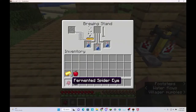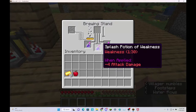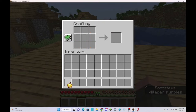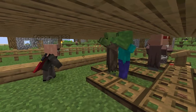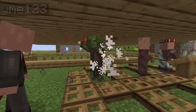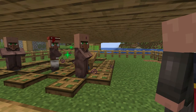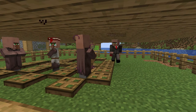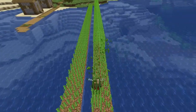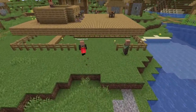To cure the zombie villagers, brew a potion: place a fermented spider eye over water bottles to make potions of weakness, then add gunpowder to make them splash potions of weakness. You'll also need a golden apple, crafted just like this. Throw the splash potion of weakness at the zombie villager, then cure it with the golden apple. After 5–10 minutes it turns back into a normal villager, and this will significantly decrease the prices that villager charges. Make sure you have a librarian so you can harvest the sugar cane planted earlier and trade it as paper, giving you both XP level-ups and emeralds.